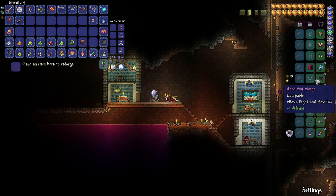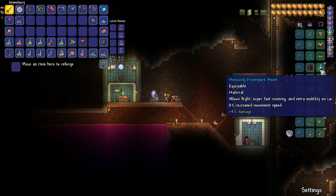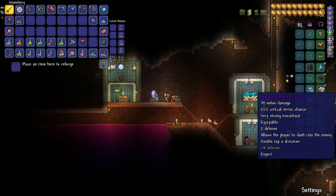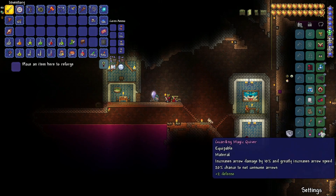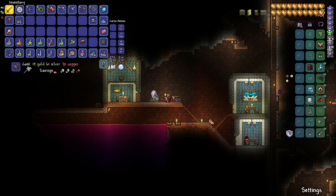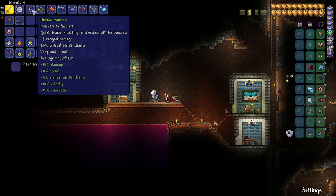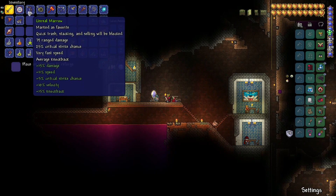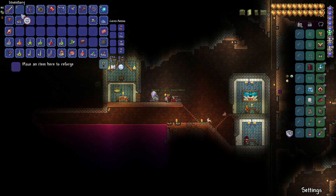I get the defense one, so I'll stick with it. Eventually I will be upgrading these to a better set of wings, so it's not super important that I get the best. Same with the boots — those are going to get changed eventually. For everything else I'm keeping, I'm trying to get a four-defense level. I've got a three on the yo-yo bag, which kind of sucks, but it's expensive to reforge. I think we're good enough — accessories are good, weapons are good. I've got the Unreal Marrow, so I'm happy with that.